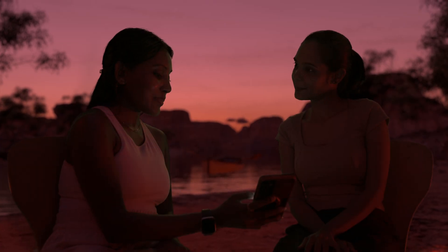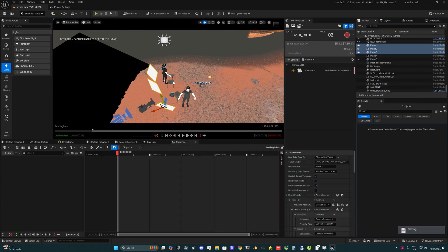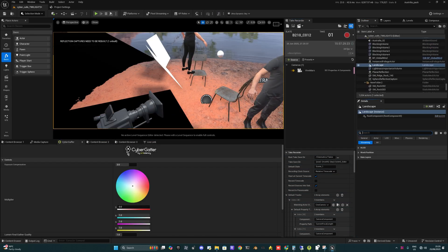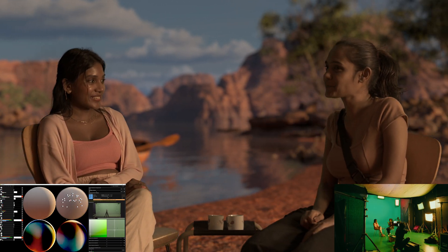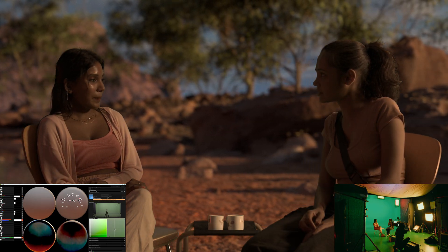In the real world to control this, you need huge frames, diffusions, flags, cranes, 20x20 butterflies, negative fills, reflectors — it's a logistical load. But with CyberGaffer and Unreal Engine, you can simply shape the light you want and control the bounce and spill with just two digital planes and a few mouse clicks.